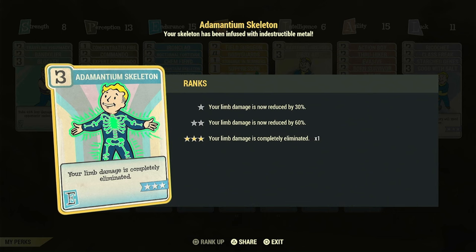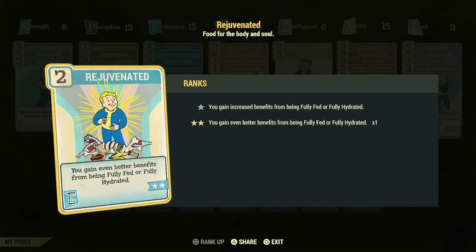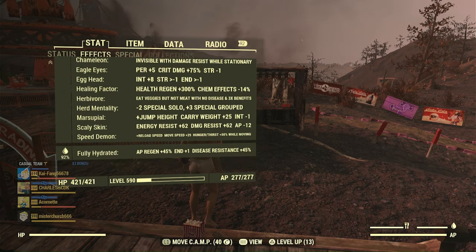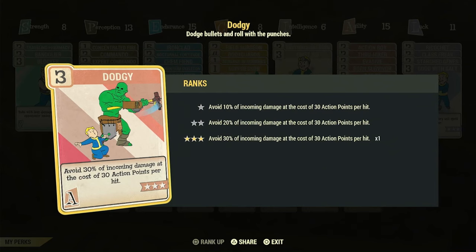You can't go anywhere without Adamantium Skeleton — limb damage is a huge way that you get damaged and I don't really want that. Rejuvenated is going to help us in a couple of ways: our AP, but also it gives us 45 max HP. The AP regen is super important for this build because one of the best ways to absorb damage is with Dodgy — but it costs action points. Because I can't run armor with AP regen mods, that's going to really drain my AP. If your AP runs out, you can't run away and Dodgy won't proc anymore.